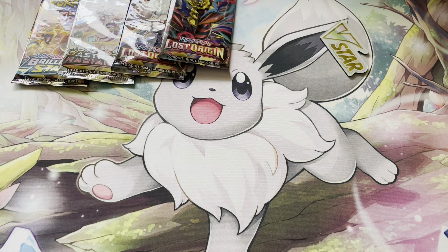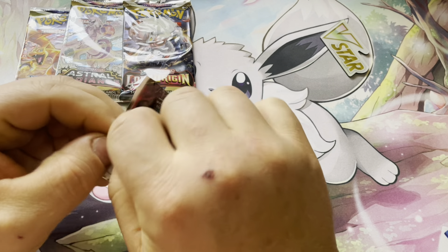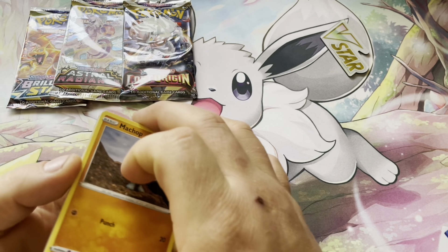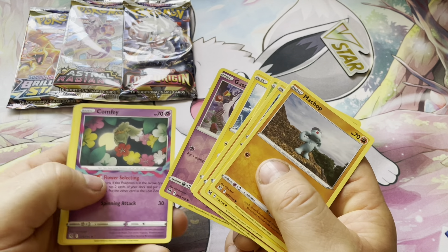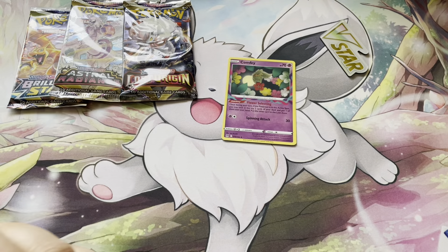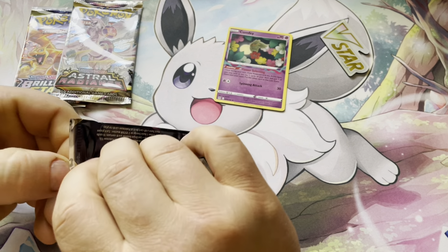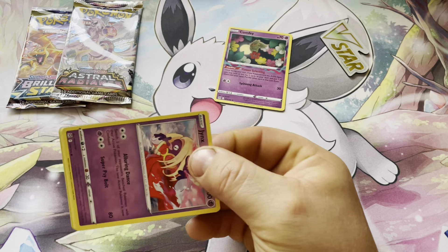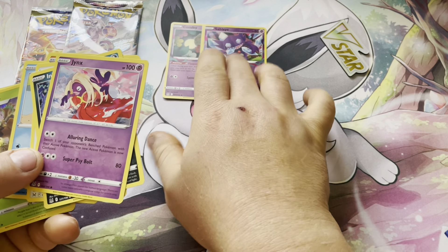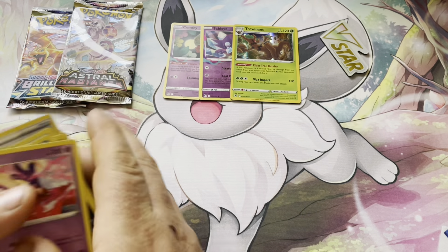Let me know what you think, try that out, and let's get into the opening. I'll be using this code card too. First up is Lost Origin — I've already opened about four boxes of this set and have nearly everything except the alternate arts. We pulled Machop, Pikachu, Phantump, Sudowoodo, a Ghastly, another Comfey — that's really good. Second pack got Gastrodon and an Electric Toolbox, about a dollar to a dollar fifty Canadian. Third pack got another Sableye — really nice pull — and a holo Trevenant, which I didn't have.